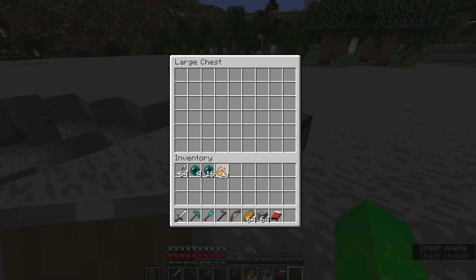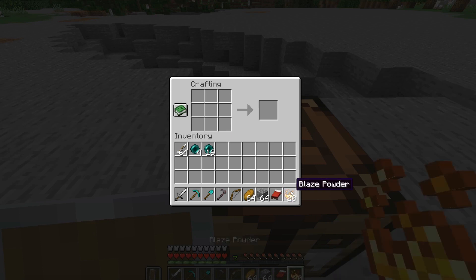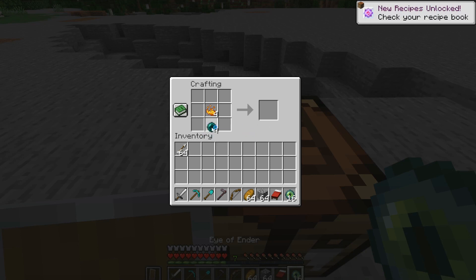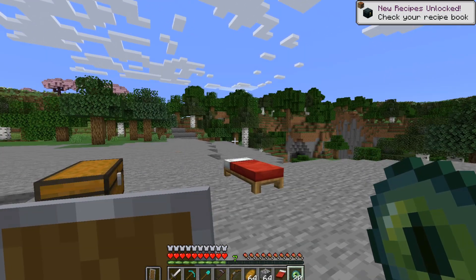from killing endermen, and 20 blaze powder. To get blaze powder you have to use blaze rods, which you can get from killing blazes in nether fortresses, which are obviously in the Nether. To craft eyes of ender you have to do it like that and like that. Now the next step is that we gotta find a stronghold.